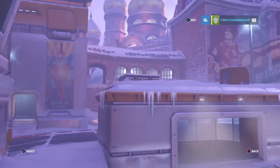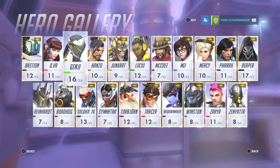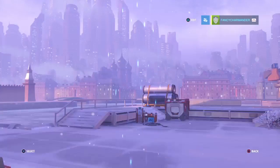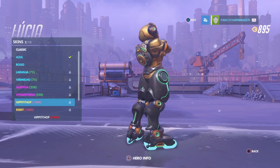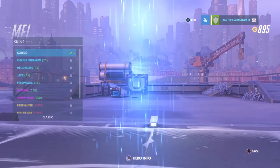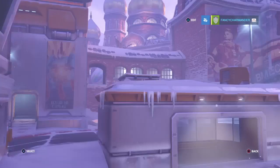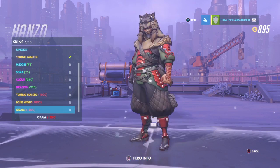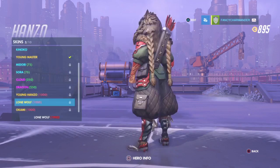For Torbjorn I obviously want his pirate skins - Barbossa or Blackbeard - Barbossa seems cooler. For Lucio I've seen his frog skin, the Ribbit skin. I want all of May's skins - I like the Firefighter skin, the Rescue Me skin, the Abominable and Yeti Hunter. For Hanzo I want Lone Wolf - that's the one everyone loves. That's pretty much it - let's get started with these loot box openings.